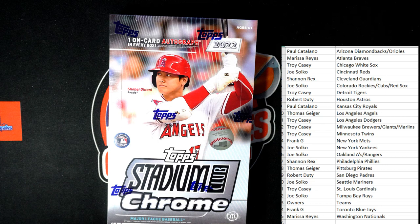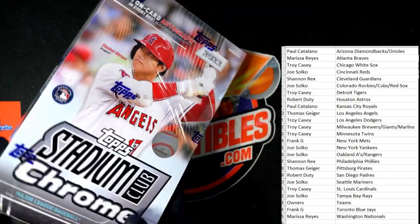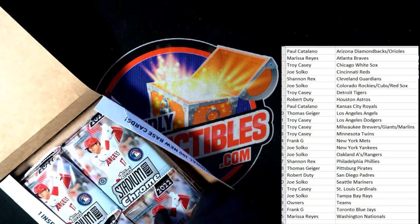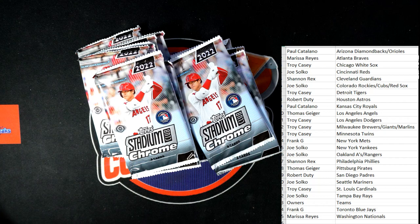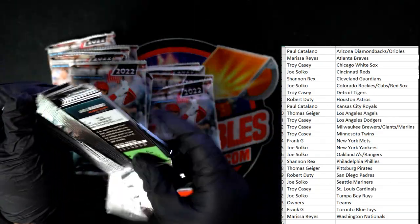All right, let's do it. Let me find my blade - there it is, I've located it, the ever-elusive blade. Here we go guys! We're looking for an on-card autograph in here. This is box number 121. Good luck gentlemen, let's see what we can get out of here - first pack!